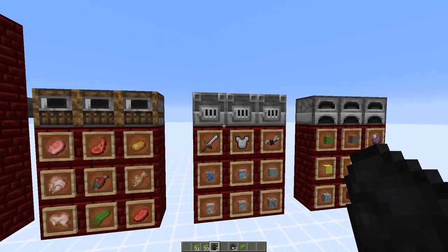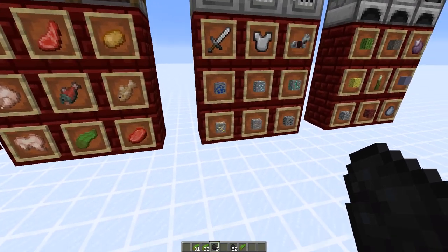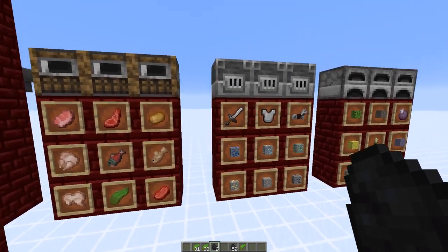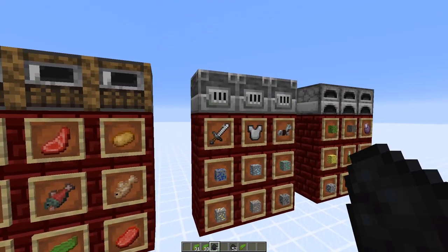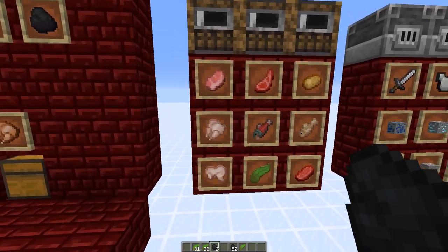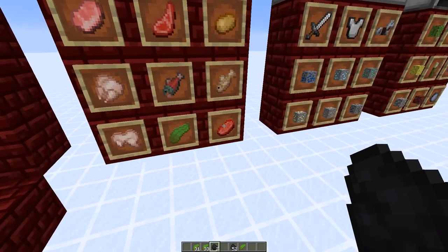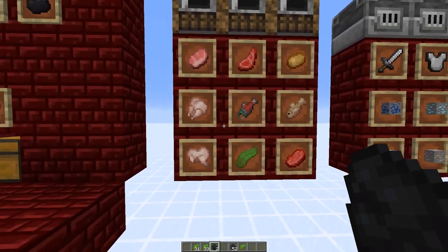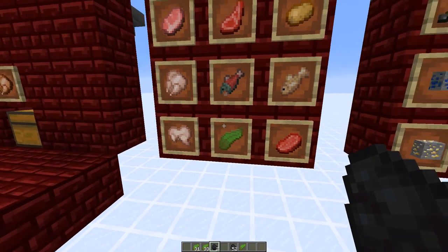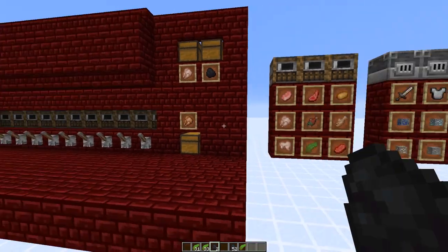In my opinion, the new furnace types are probably mostly useful for early to mid game. Once you're in late game with a gold and iron farm, there's really no reason to smelt ores anymore. The only reason I see for the blast furnace would be to smelt the swords from a zombie pigman farm. Same for the smoker — usually at the end you have a chicken farm that produces cooked chicken or steak directly. But you can use the smoker for kelp, either as fuel or as a building block — that's a quite nice use.